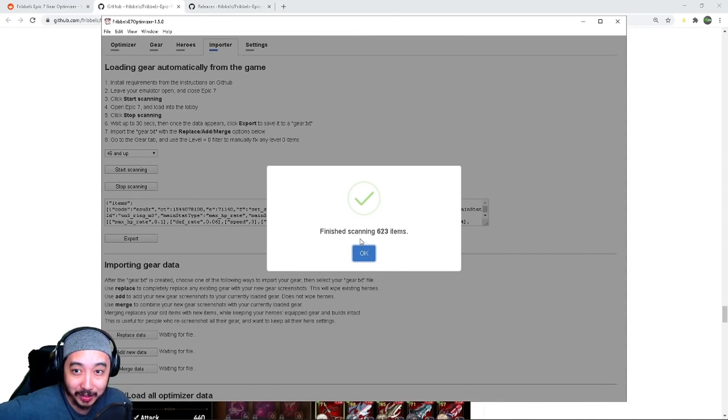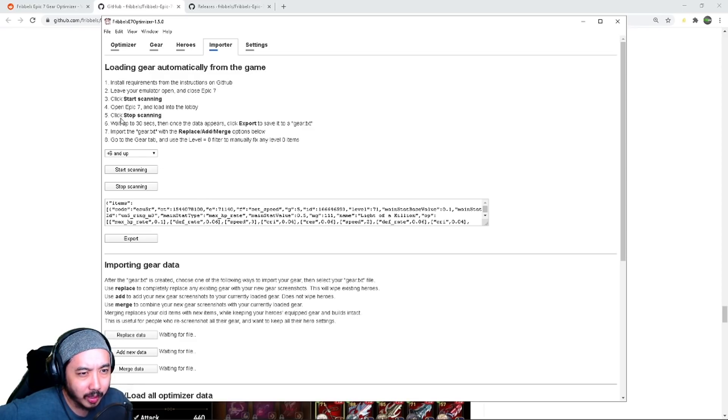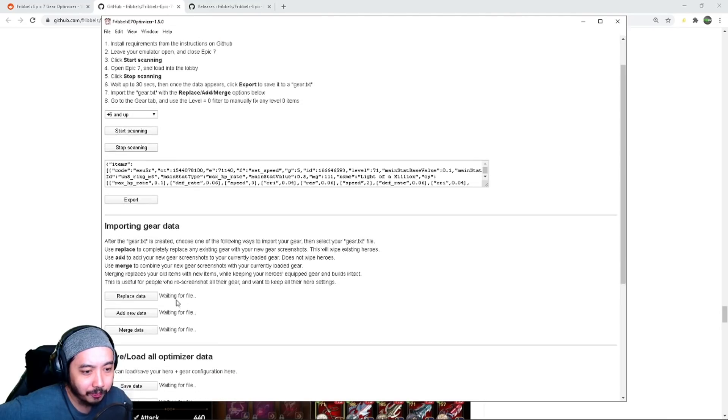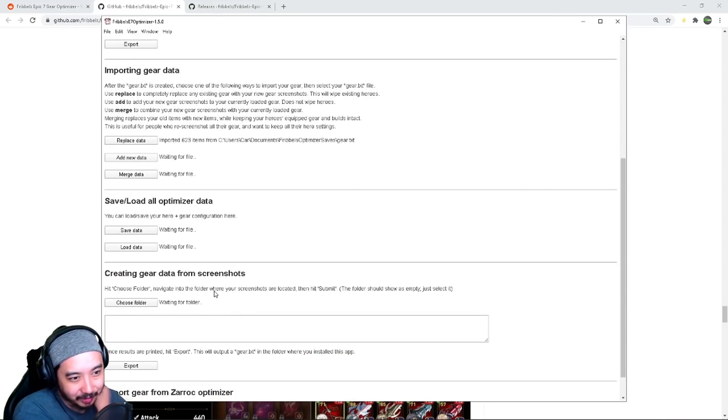Finished scanning — 623 items! That took less than three seconds. I couldn't even finish reading what it was telling me. This looks in line with what we had before — last time I did the video I had about 550 items, so after all the hunt events this seems accurate. After that, wait 30 seconds then click Export to save it to a gear text file. We export, it defaults to Fribbles Optimizer saves, and then we import the gear text into the program. We choose Replace since we're starting from scratch — imported 623 items.